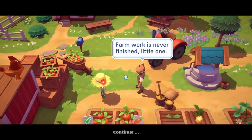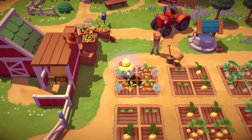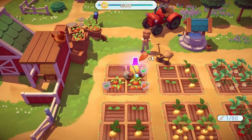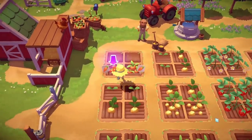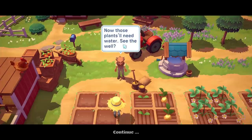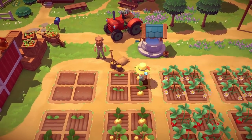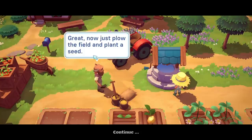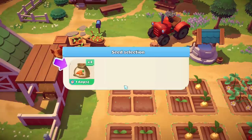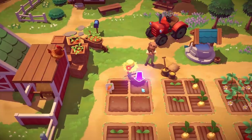The game starts with a little tutorial scene where Grandpa tells you to harvest the last crops and sow some new seeds. Basically to harvest you just need to click. I'm getting kind of mobile game vibes from this, like with the XP and everything, but we'll see. You can move with the mouse or with the keyboard. You can plant carrot seeds and it just takes one day, which is pretty fast for most farming sims to have a crop ready.